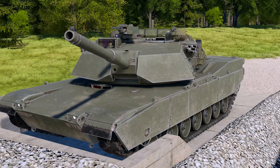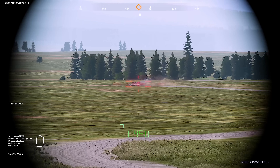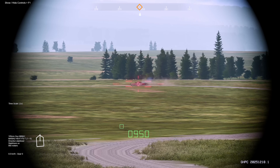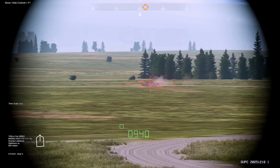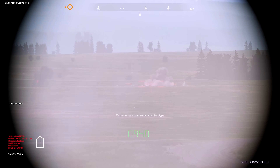Now let's engage some moving targets using the Advanced Fire Control System featured in this tank. To engage a moving target, place your crosshair over a target, track it center mass, and press E. Your lead will automatically be calculated. Go ahead and fire. That was a good hit.